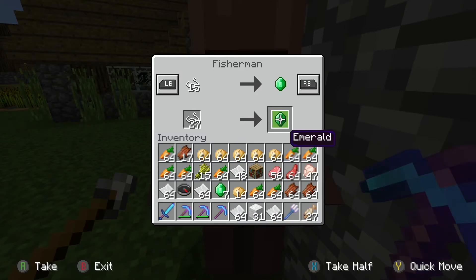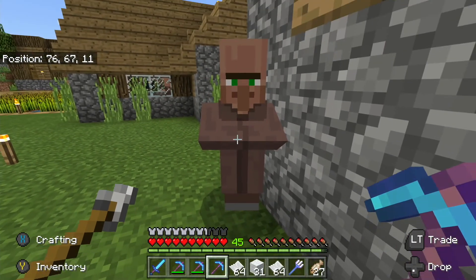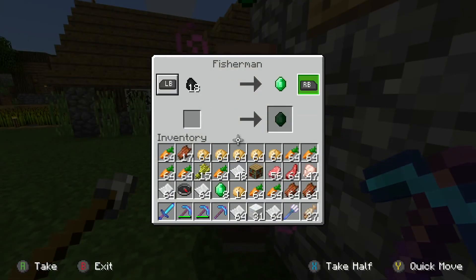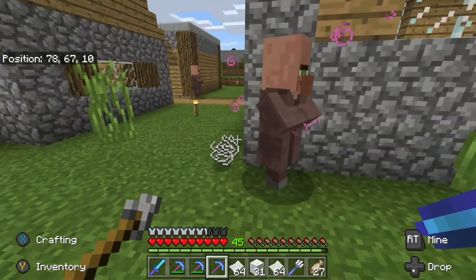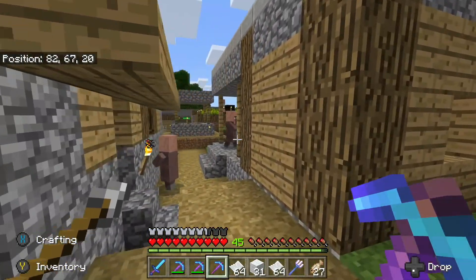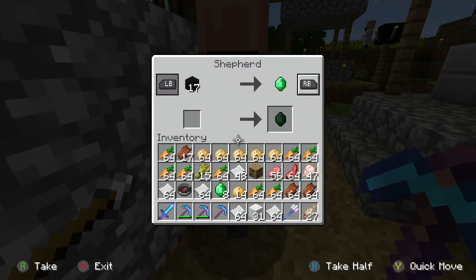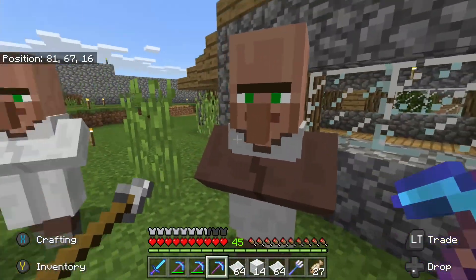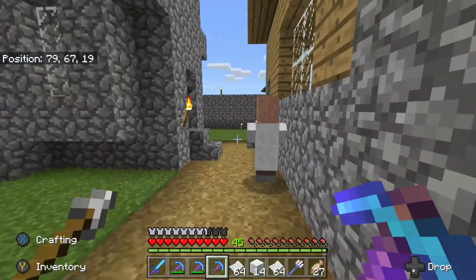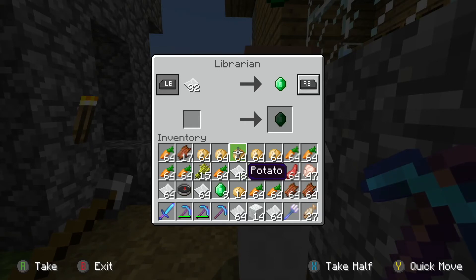Fisherman, let's see if we can trade you some string. Yeah, okay. Now for coal I can get emeralds and get a fishing rod. We got to remember to come back and get that string. Shepherd — let's trade you some more. I've got to clear out my inventory a little bit. Where did our librarian go? There we go — we've got to trade you some more paper.